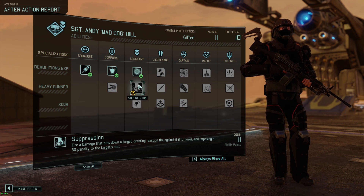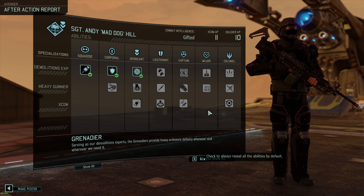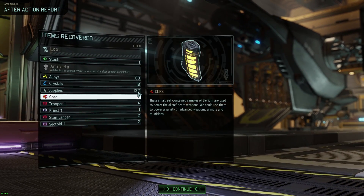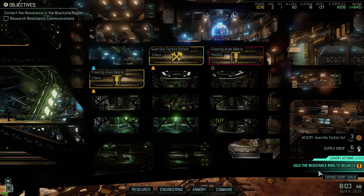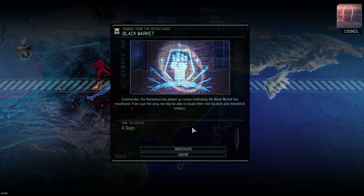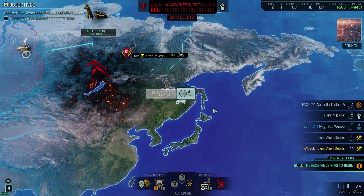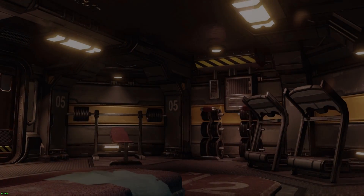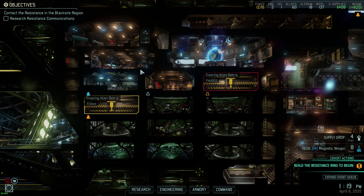This one is somewhat useful, but I think it misses a lot in vanilla. We got some alloys, some crystals, and some supplies from that supply raid — not bad. Three days until that's done. We'll go get that black market. The Guerrilla Tactics School is now operational — definitely grab this. It's been a long time coming.